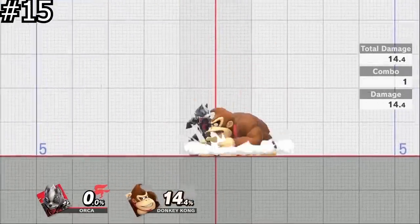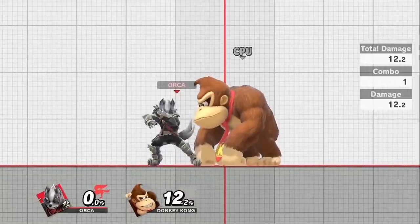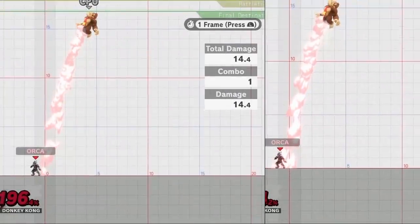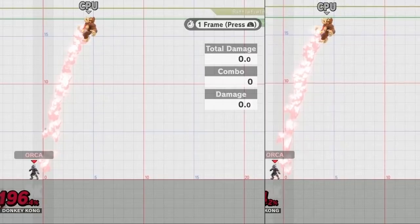Short hop aerials do 15% less damage than full hop ones. This very slightly affects knockback as well, so in situations where you have the choice to hit with a short hop or full hop aerial, you should definitely pick the latter.